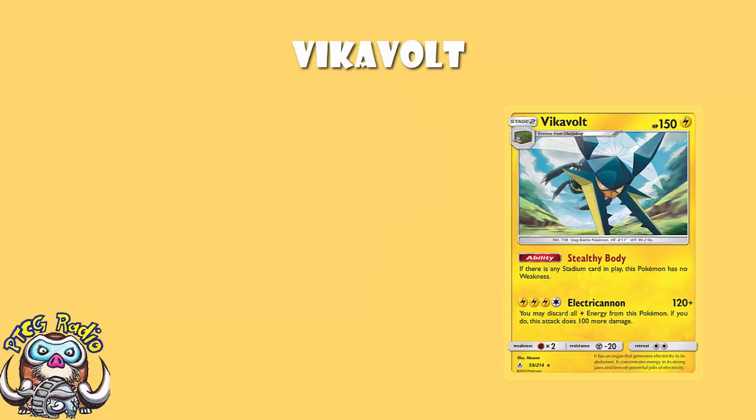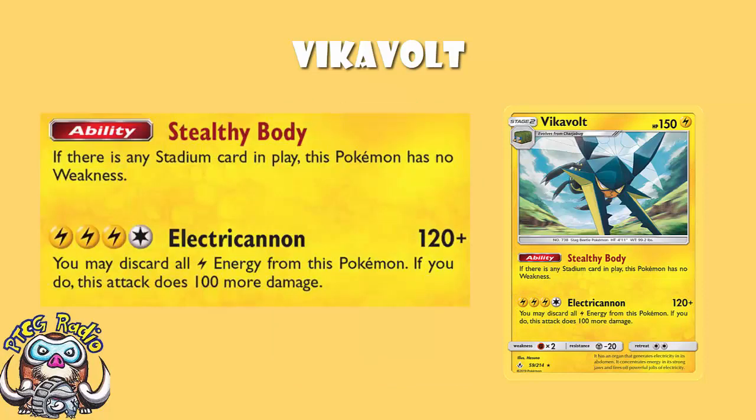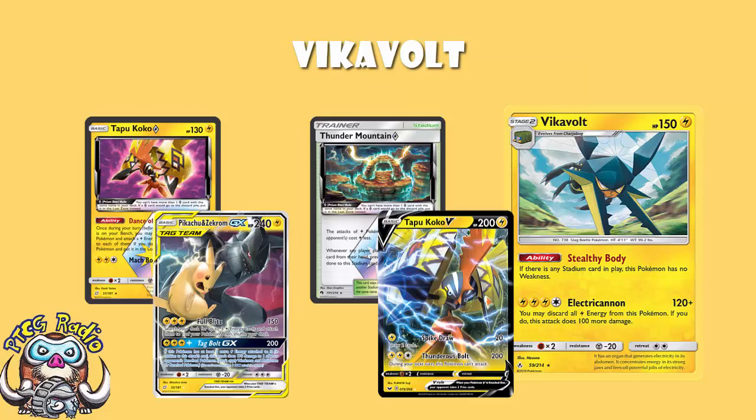Now, 150 HP on a stage 2 is normal, and the ability - if there is any stadium card in play, this Pokemon has no weakness. It's kind of underwhelming. Fighting decks are all right, and with more Pikachu V running around they're only going to get better, but it's still not a reason to play the card. The attack isn't particularly amazing either. For 4 energy it's 120 damage, and you may discard all lightning energy from this Pokemon - if you do, you do 220. 220 for 4 energy is fine, but you need to keep discarding all of the energy. With lightning Pokemon at the moment, the general rule is we use Thunder Mountain Prism Star and Tapu Koko Prism Star to accelerate 1 energy while reducing attack cost by 1, and then Pikachu and Zekrom or Tapu Koko V can attack quite nicely - but that's not going to work here.